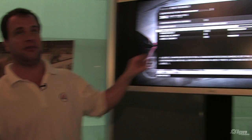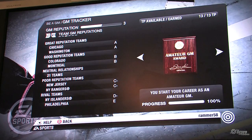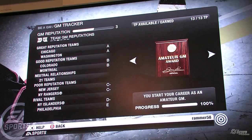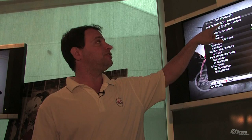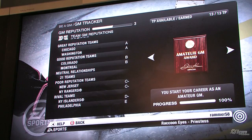Reputations — this is where we penalize you for cheating. I've played franchise modes my whole life and I've signed five free agents then traded them the next day, or traded for young prospects I didn't have to develop. If you do those things, we track you with your GM reputation. Trade away a free agent you just signed, and your GM rep drops. The lower your rep, the fewer phone calls you get at the draft and trade deadline — fewer people want to deal with you. It's about being authentic to being a real GM.